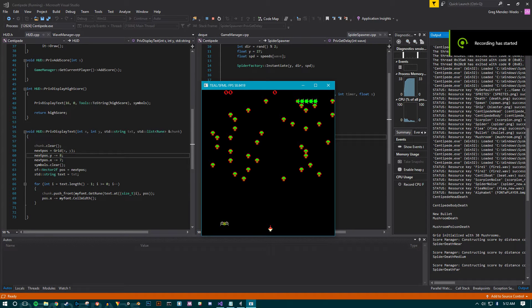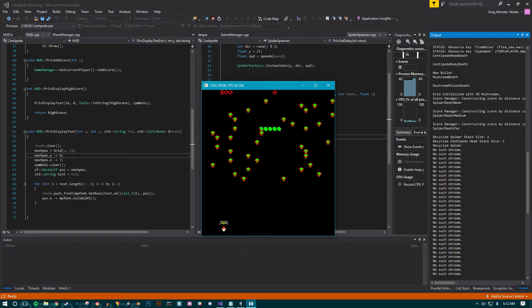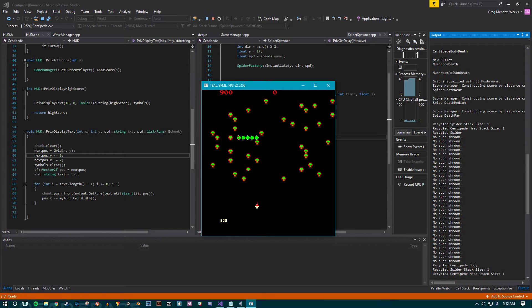Hi, this is Greg Weeks for Sprint 7. Let me just show you what I have thus far. As for things that I fixed from last week, I've implemented all the explosions, or death animations, for all of the critters that need them.